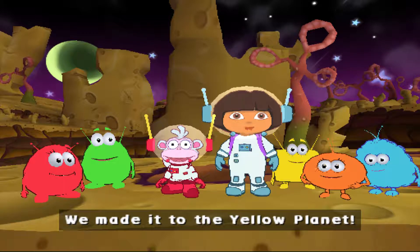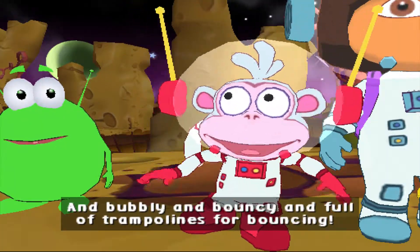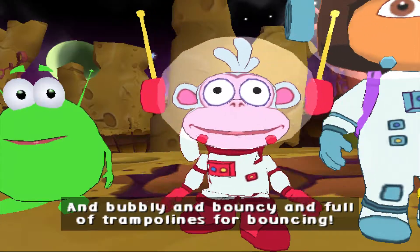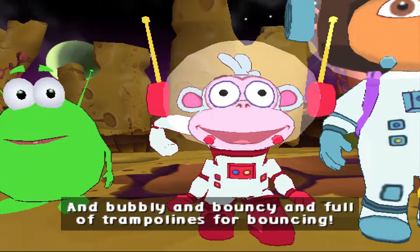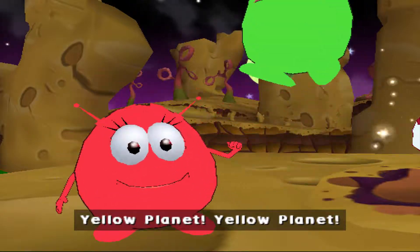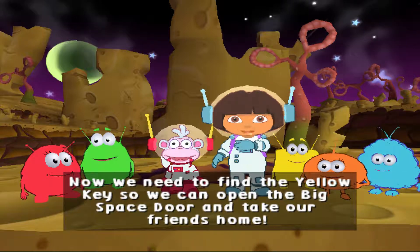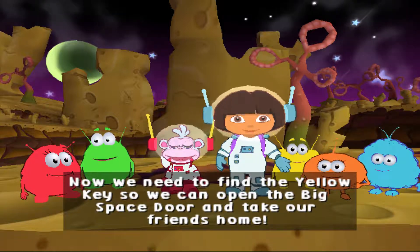We made it to the Yellow Planet! It's very yellow and bubbly and bouncy and full of trampolines for bouncing! Yellow Planet! Now we need to find the yellow key so we can open the big space door and take our friends home!